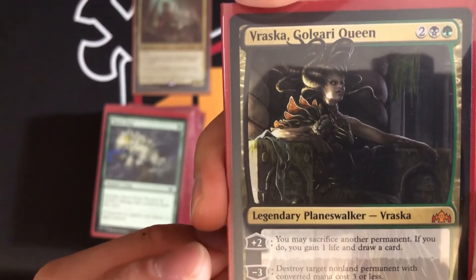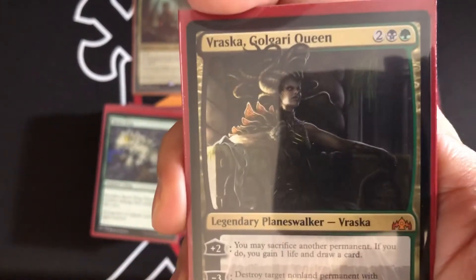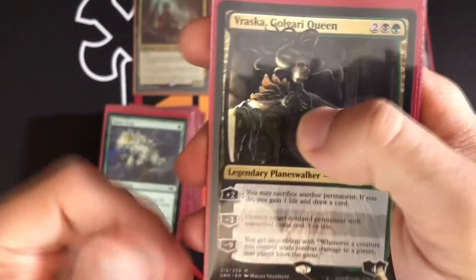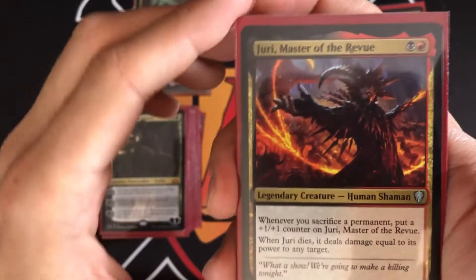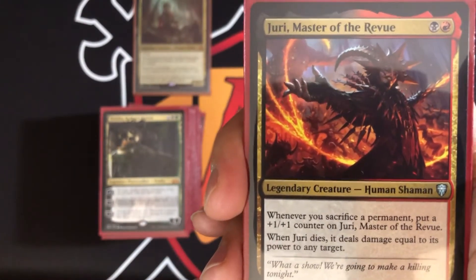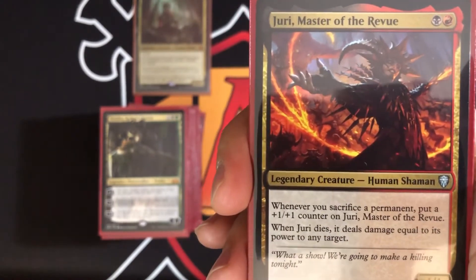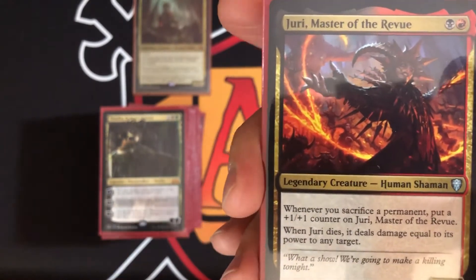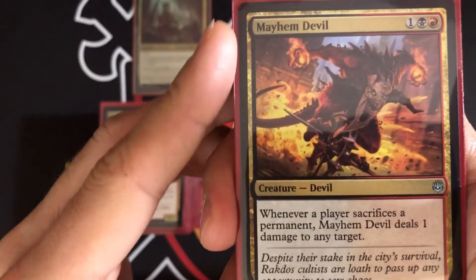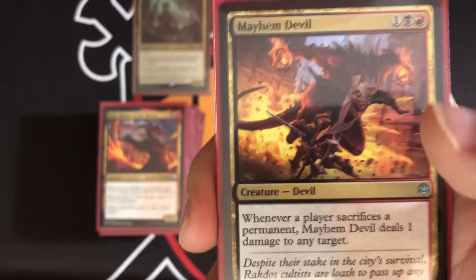Vraska's -3 destroys target non-land permanent with converted mana cost three or less. Her -9 ultimate gives you an emblem where whenever a creature you control deals combat damage to a player, that player loses the game — so any creature can become a win condition. Judith, Master of the Revue — whenever you sacrifice a permanent, put a +1/+1 counter on Judith. When she dies, deal damage equal to her power to any target. So she gets bigger from all your sacrifices and you can fling that damage anywhere.